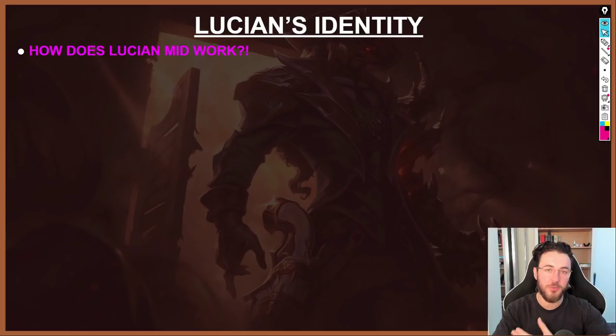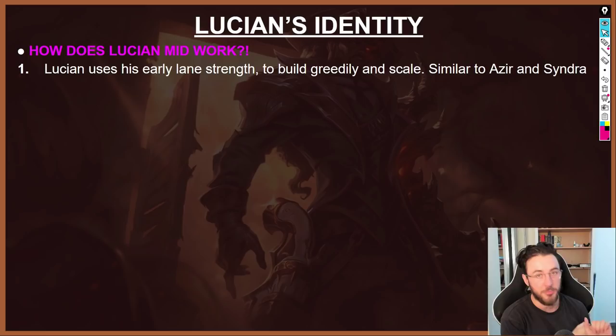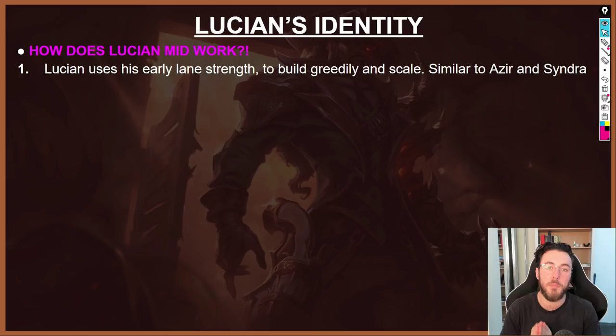Lucian uses his early game power and lane strength to build greedily and scale — very similar to Azir and Syndra, who get a lot of early priority but don't overextend, don't want to trade one-for-one, don't want to blow Flash. They use their early strength to farm up and spike in the mid game. This is why you see Sanguine Blade, Manamune, and BF Sword first item Lucian — an incredibly greedy build — and he gets away with it because his early game strength is so strong and he's very difficult to punish.